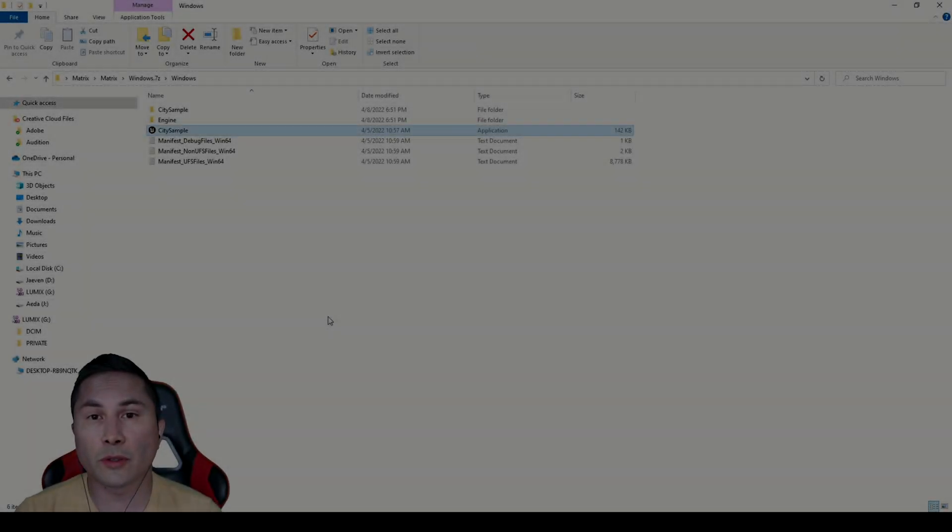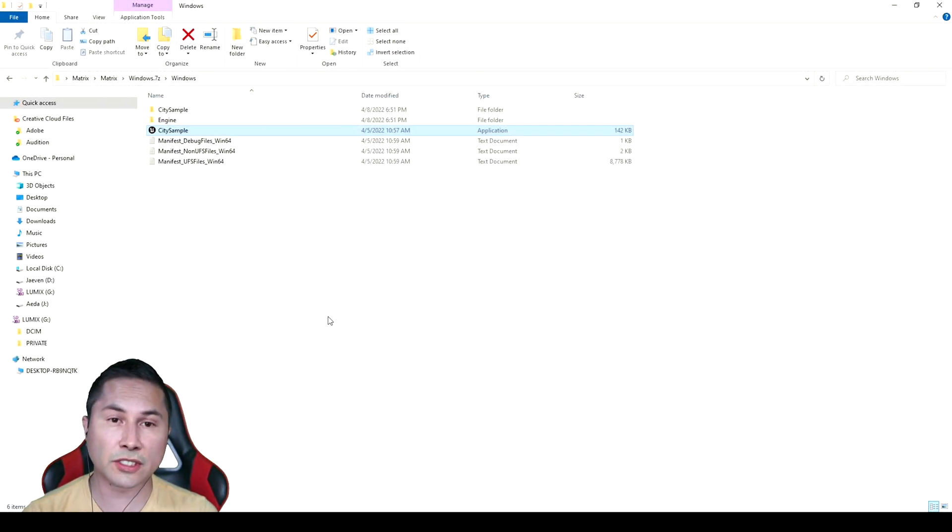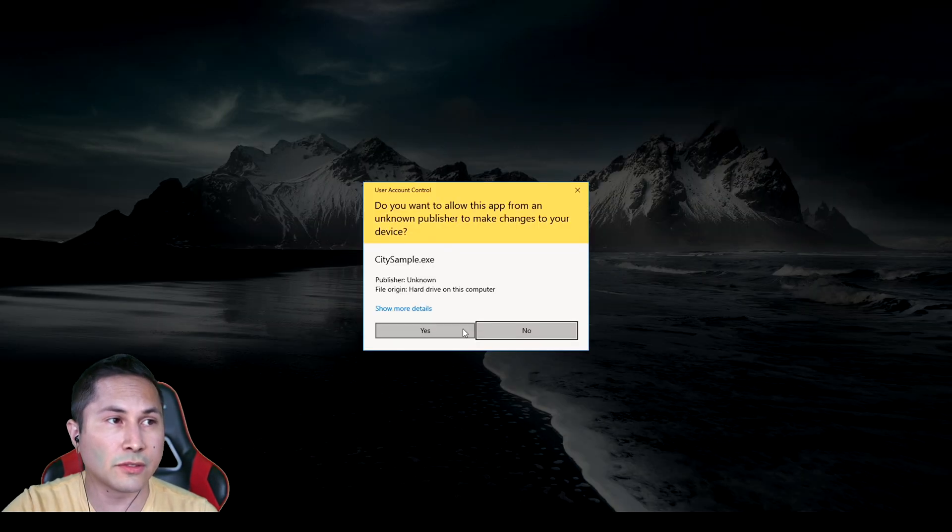Hey, what's going on y'all. In this video we're going to be taking a look at the Unreal Engine 5 Matrix demo on the RTX 3090, but this time instead of running it in the editor we have a packaged .exe application. Big thanks to Victor Carell for sharing this with us. It's around 17 to 18 gigabytes instead of like 100 something. Let's go ahead and run this thing.